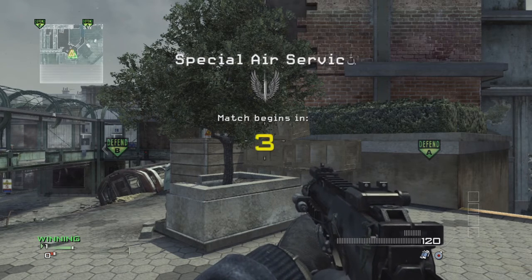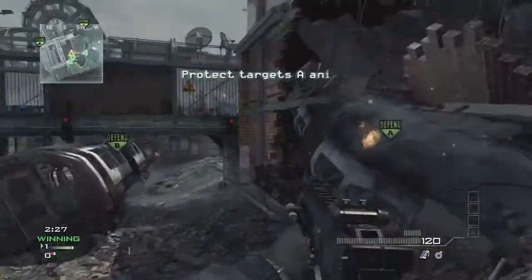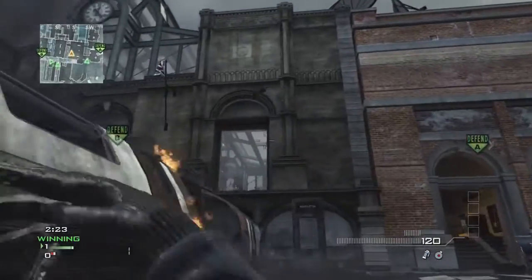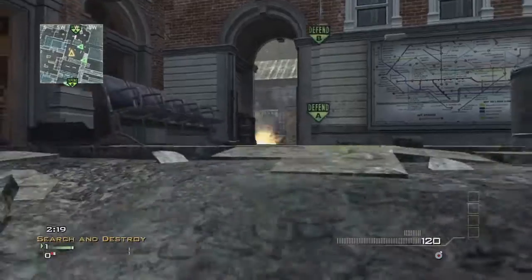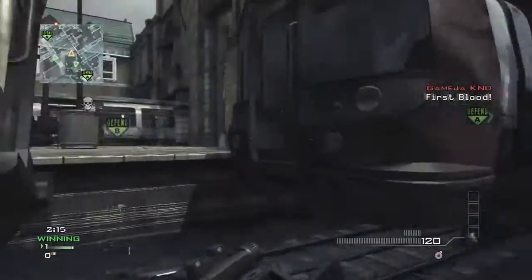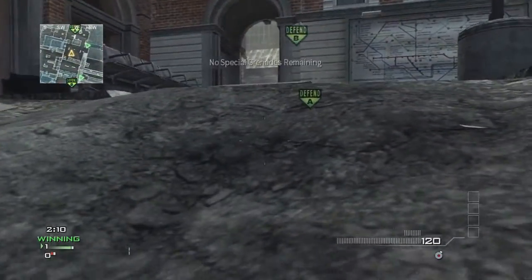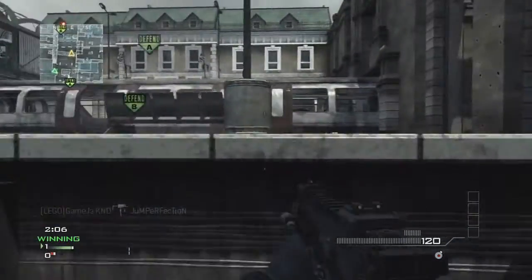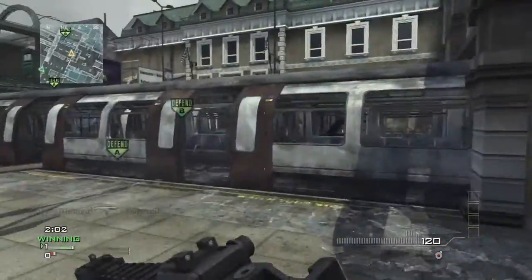We won a quick round one and round two is starting up — we're on defense. On defense I normally rock an SMG on this map, and I'm going to be lurking train yard because every team likes to push A normally on this map. They actually send one kid on a flank who picks up two of my teammates — that was a really good flank by him.